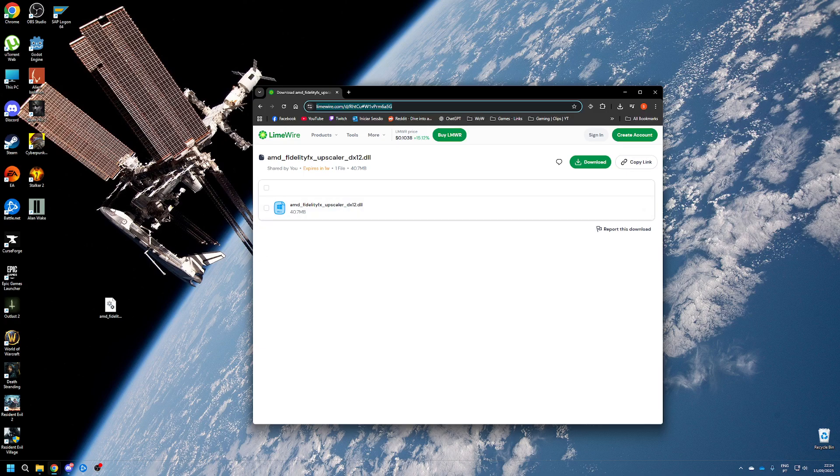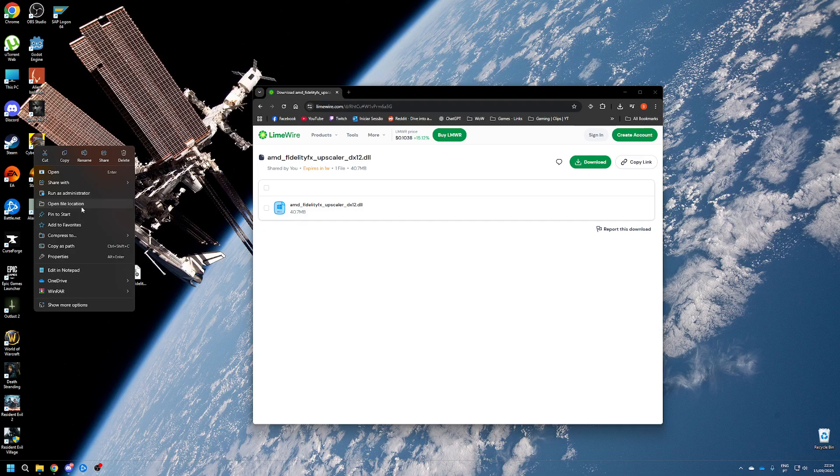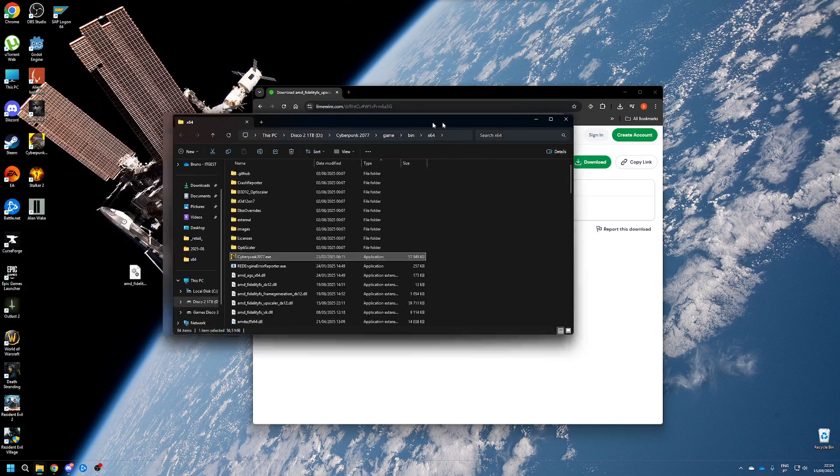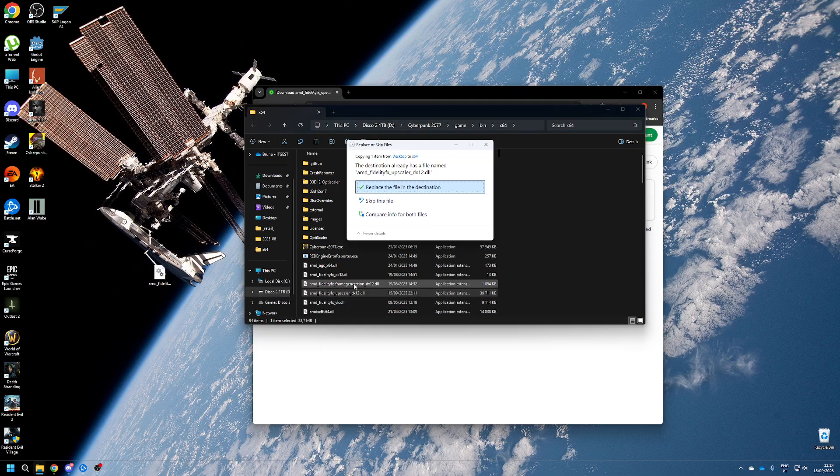After downloading it, you need to put it under the game location. So right-click on Cyberpunk, open file location, and place it right here. I already have the file — it's this one. I'm going to move it anyway.